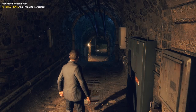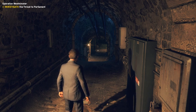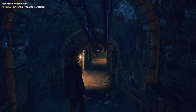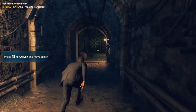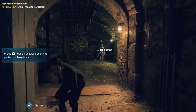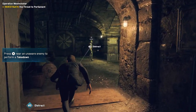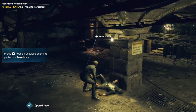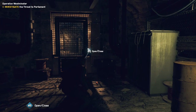Alright, here we go — Operation Westminster. Investigate the threat to Parliament. You saw Sabine, the leader of DedSec, and Dalton, the character we're playing now — he reminds me of a 007 type. Then there's the AI system, Bagley. One thing you'll notice: they added a crouch button, which is left-click on controller. Watch Dogs finally added a toggle crouch — this needed to be in the game. So let's take down this guard here. And you can open up the hacking menu with LB.